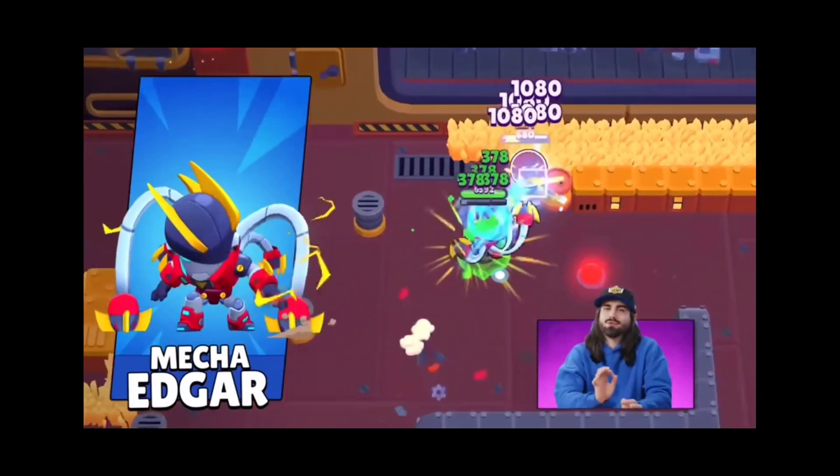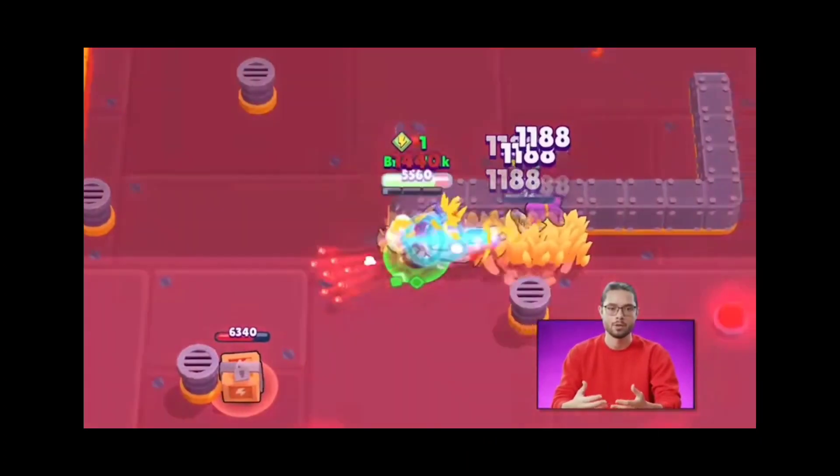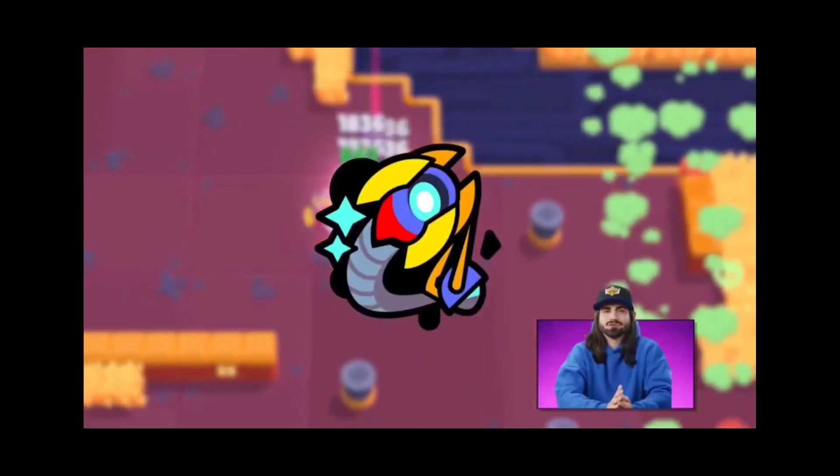Demo Boy Edgar is the one getting this super cool skin. It has everything you'd expect from a mecha skin, including the new special effect for defeating Brawlers. Mecha Edgar will be released in early October.